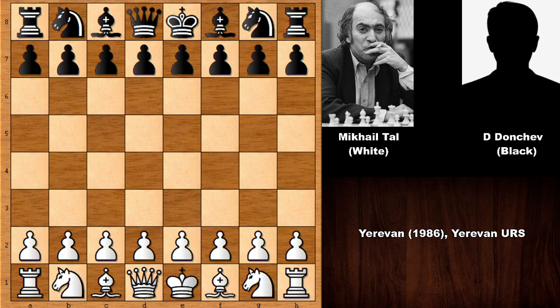Hello everyone and welcome back to another very exciting chess game by the magician from Riga, Mikhail Tal. In this chess game, his opponent was the two-times Bulgarian chess champion, Dimitar Donchev. This was a chess game from the Yerevan chess tournament from 1986. So let's see what happened in this chess game.